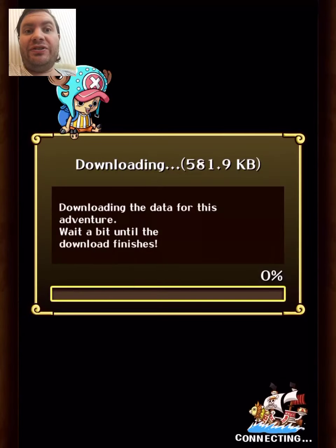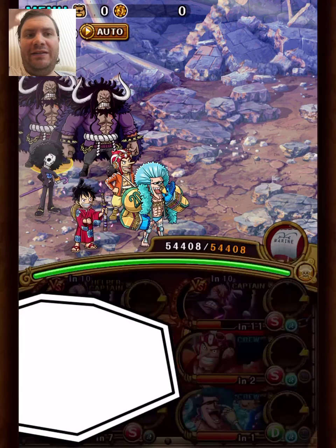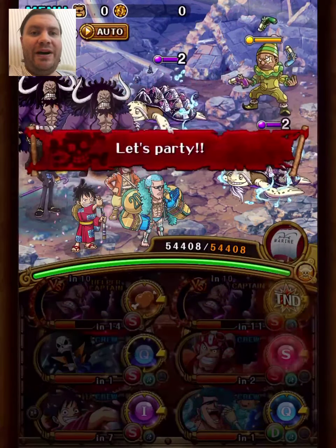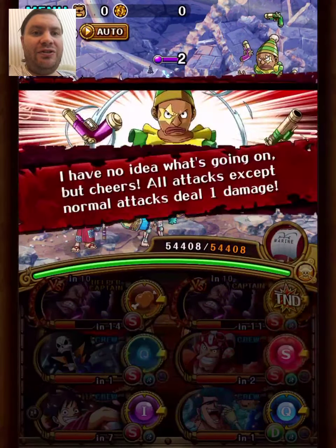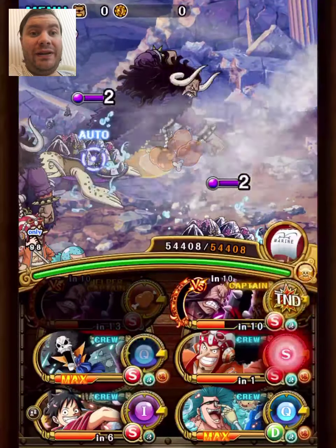Hey guys, Ciauzo here. I've been playing around a bit with the new Brook event. It has a cost restriction — you can't have units that cost more than 50. This means you want to mostly use unevolved legends. If you haven't saved them until now, you might want to start doing it. I'll see later if I can make something with an accessible captain and maybe a friend captain animal legend or something.